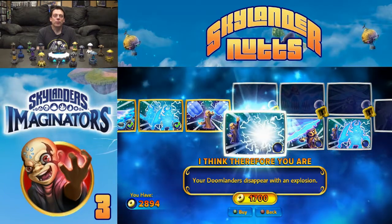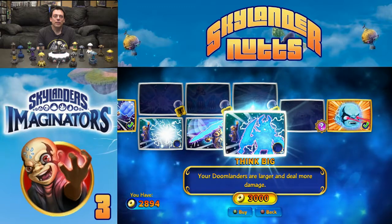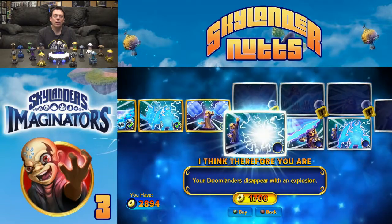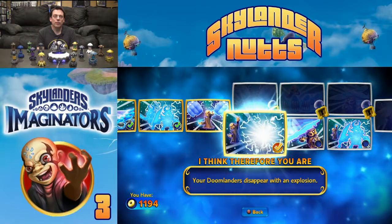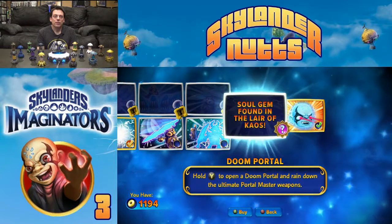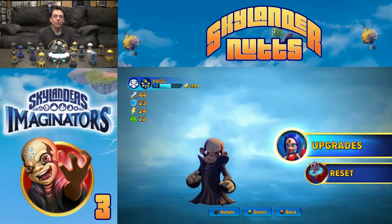Your Doomlander disappears with an explosion — that's pretty cool. Brain Bash deals more damage; I don't use that one too much. And Think Big — Doomlanders are larger and deal more damage, that's pretty nice. We're going to unlock this one. Maybe I'll notice when they disappear because they'll be exploding, so I'll be able to add another one real quick. We're not going to get a Soul Gem until we get to a Lair of Chaos — that kind of stinks.